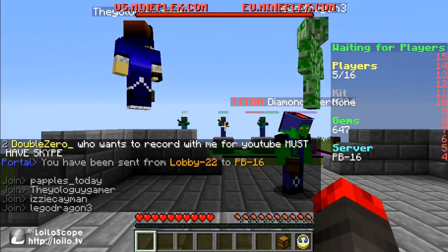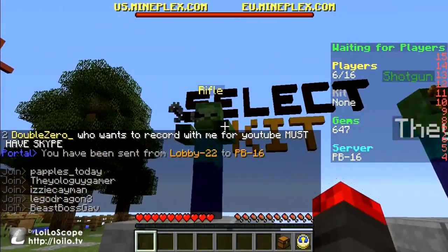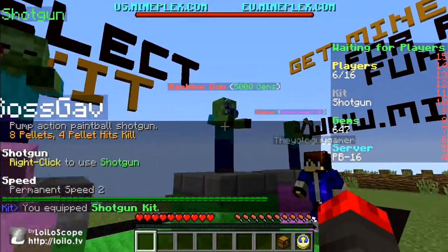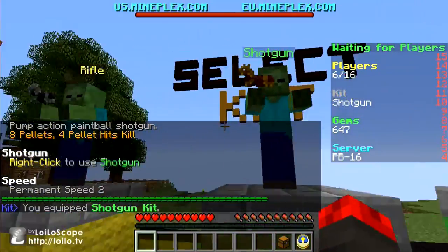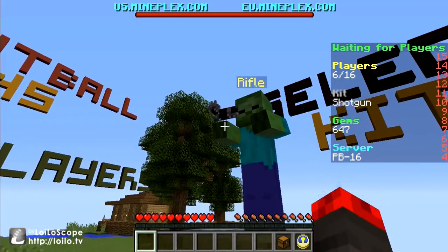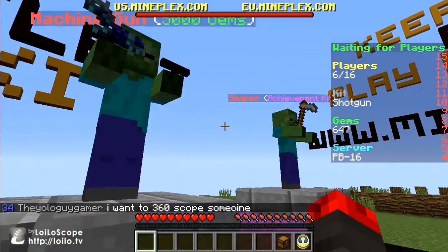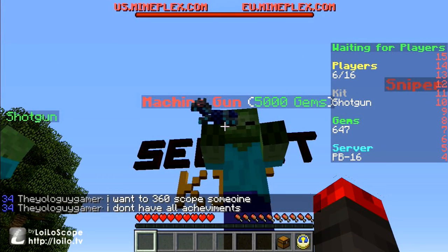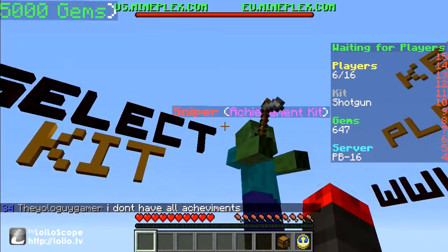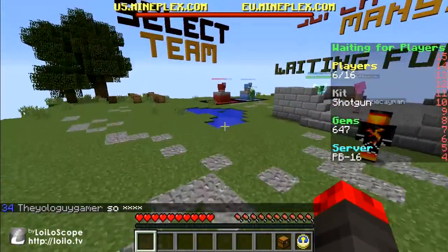There's no texture pack for this so we pick our class right here. These ones I have not bought. I have the shotgun and then there's the default rifle. The rifle is iron horse armor, shotgun is gold horse armor, the minigun is diamond horse armor. And this is new — the sniper is a hoe I guess. I haven't played on this server for quite a while so there's some new stuff.